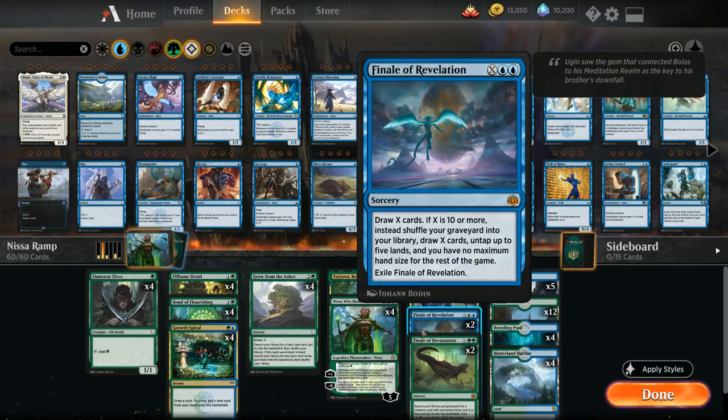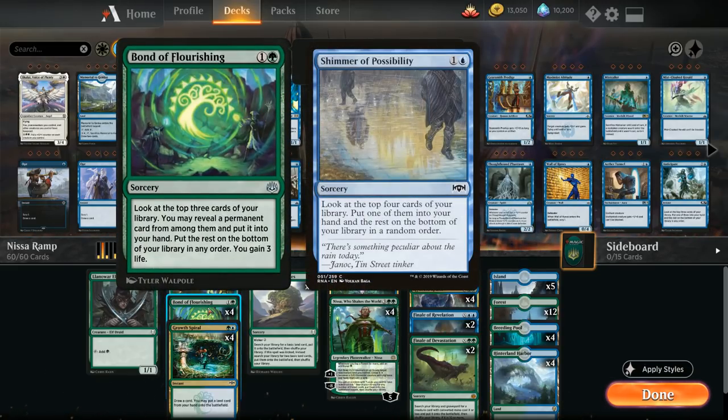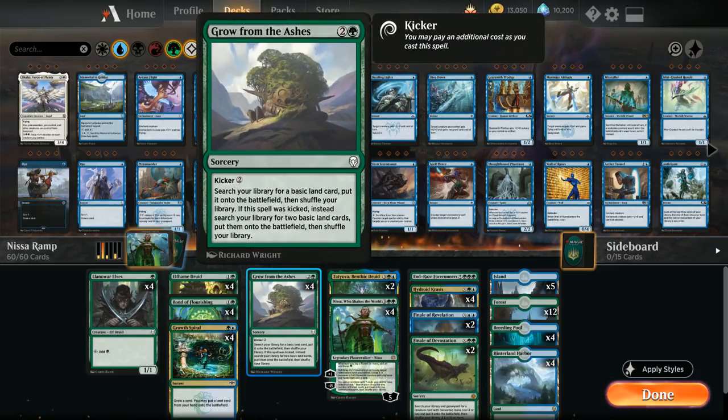Bond of Flourishing sadly misses on finding the finales, which is a drawback compared to something like Shimmer — though the three life gain makes it worth it. We also have four copies of Growth Spiral, an instant that lets us draw a card and put a land from hand onto the battlefield, which is why we're playing 25 lands. Four copies of Grow from the Ashes round out the package, playable kicked for five total mana.